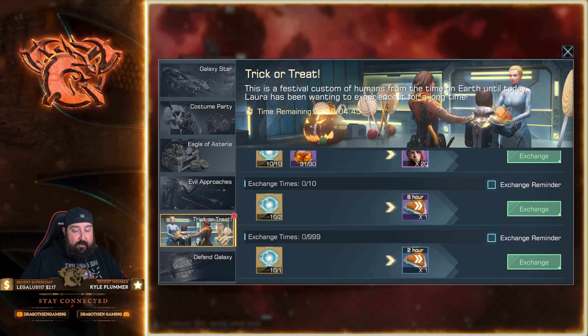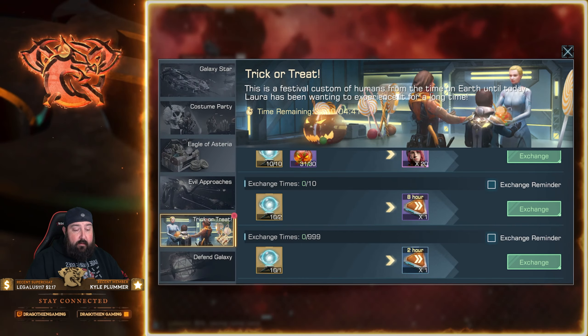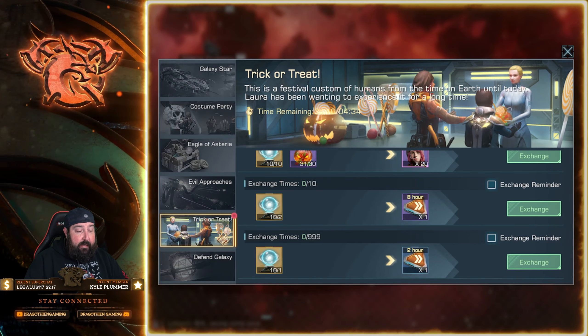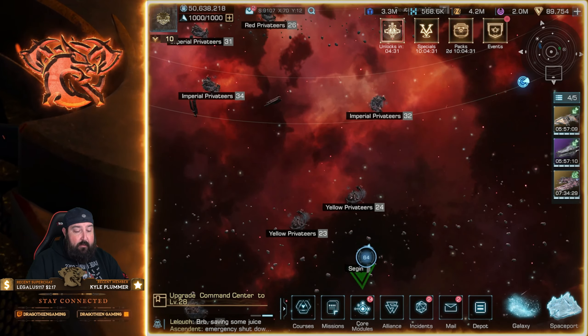These rewards are pretty good. I like what you're getting — not only from the Trick-or-Treat end game event, but also just from doing the event itself. You're getting a lot of Corium, rebel citation devices, resources, speed ups, and Fed Credits, which is very strong.